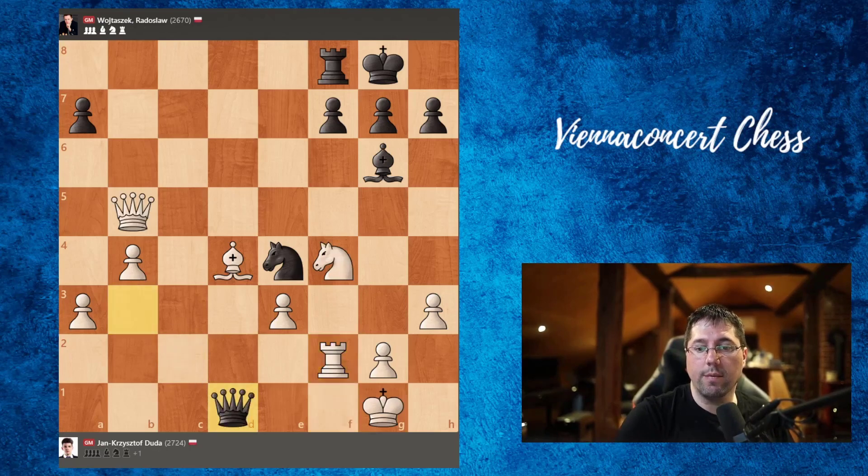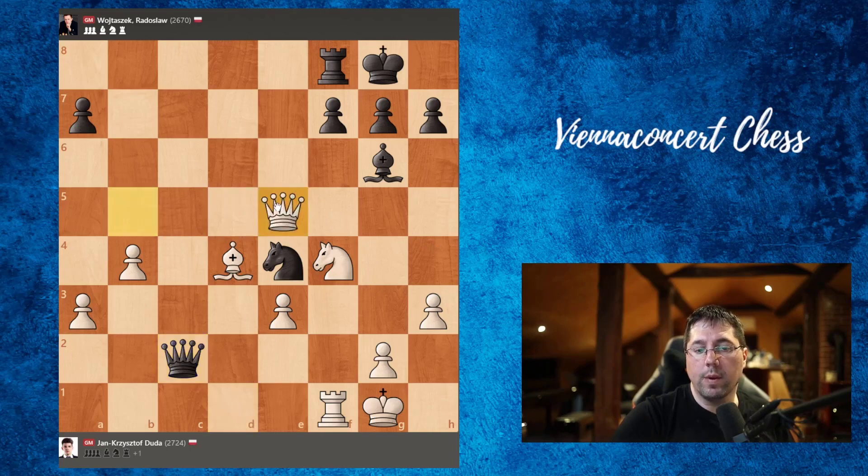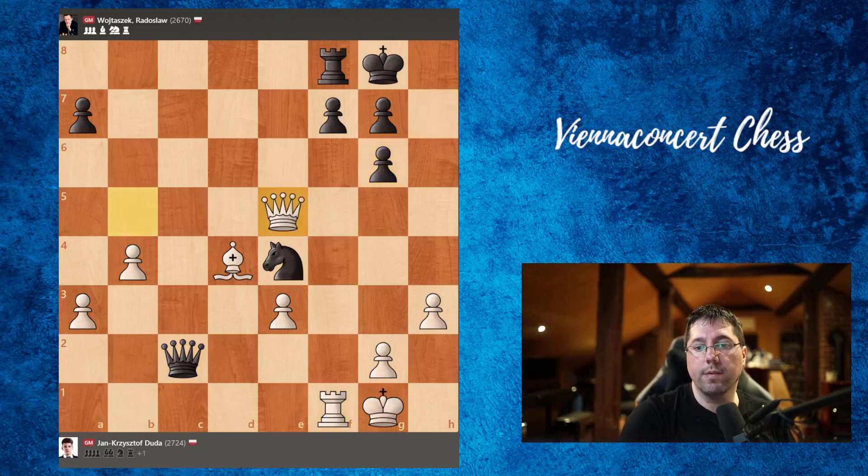Queen to c2 was played. And here Duda played g6 — better would have been to just take this pawn. Queen to e5, leaning towards mate. F6. And we can take like this — if black takes the queen, this would actually be a checkmate. So this was another very nice line. After queen to c2, Duda took on g6 first, hg. Queen to e5 was played, and now we are threatening mate on g7.